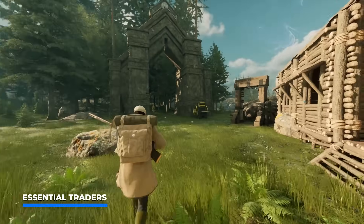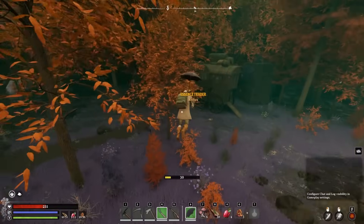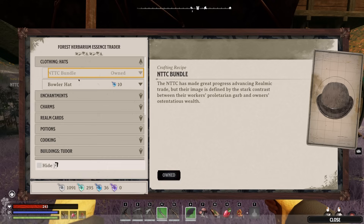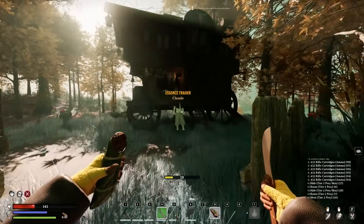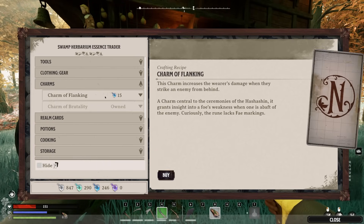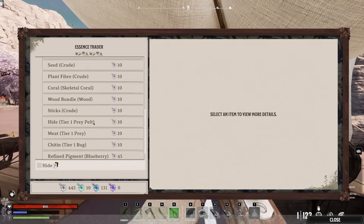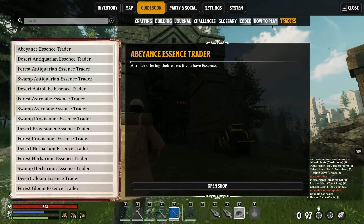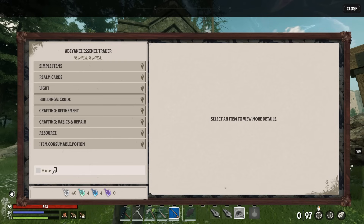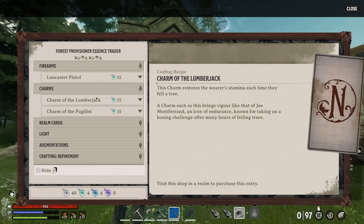We already covered realmwalking, which is very important to explore all the treasures Nightingale has in store — and especially the essence traders, which are essential for leveling up your base and gearing up your character. In every unique realm configuration you can come across different essence traders which give you access to a wide range of exclusive new blueprints. You can purchase these to unlock not only new augmentations — which unlock more blueprints in your base — but also new decorations, better equipment to gather more powerful resources, and so much more. If you check out the guidebook and go to the traders tab, this is where you'll find all the different realm combinations possible in Nightingale.